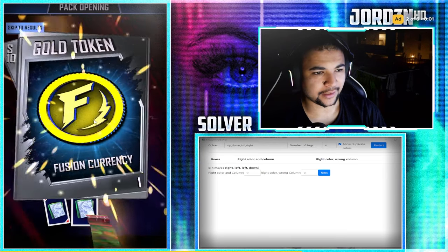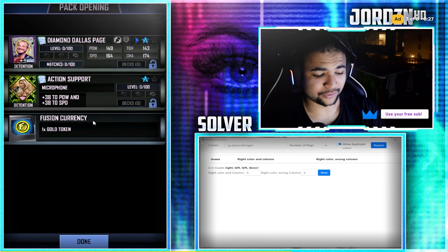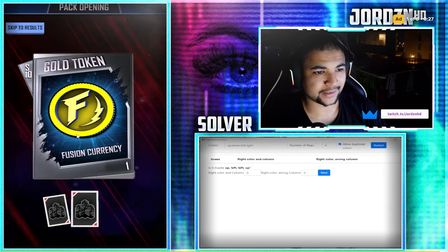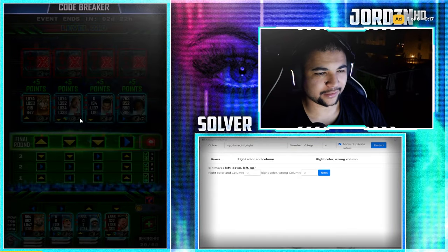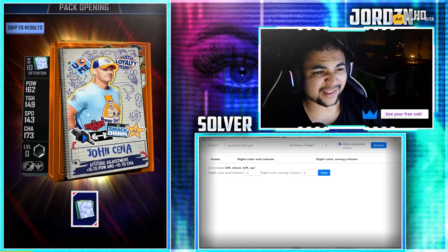Rank 150, another level done. Bit of a dud pack that one, but we've had some good pulls. 209 done, 700 points. Let's see what we get in the pack. Double Noir ain't bad. 210 done, another 716 points in the bank, rank 148. And we get a double detention pack.